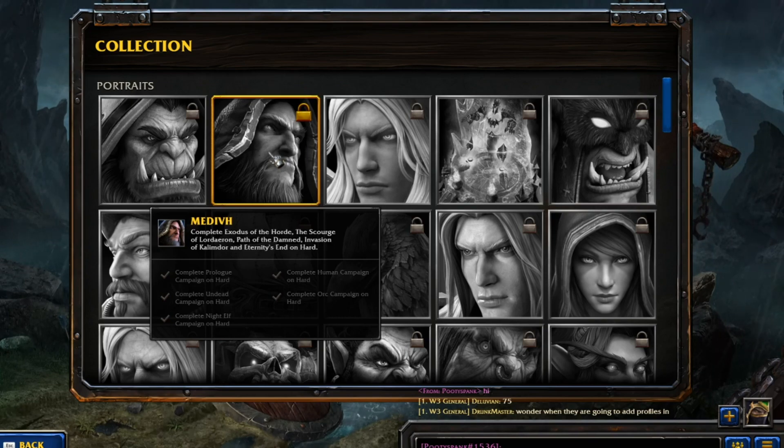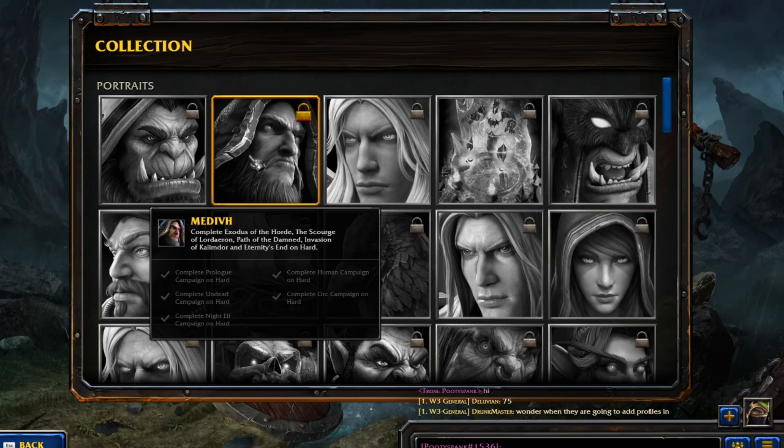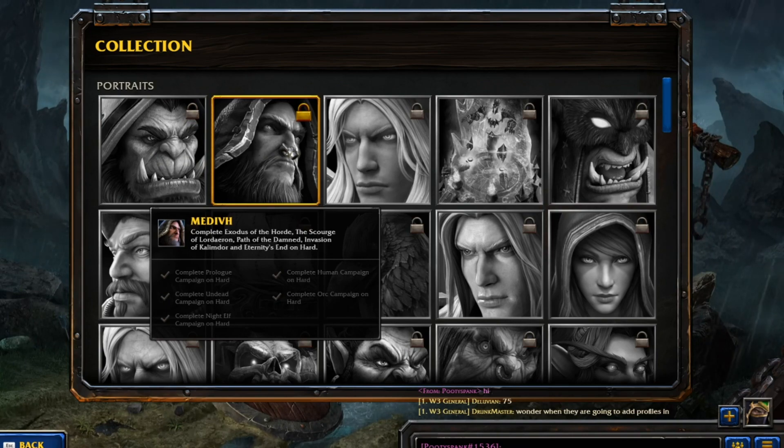Complete Exodus of the Horde, the Scourge of Lordaeron, Path of the Damned, Invasion of Callandor, and Eternity's End on Hard. So you have to complete the same ones on Hard. The first one can be done on Story or Normal, like an Easy Mode, and then to unlock Medivh, you have to complete on Hard Mode.